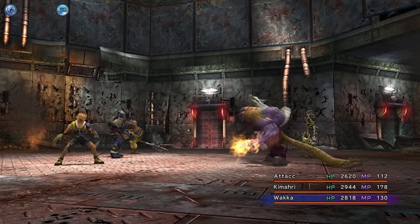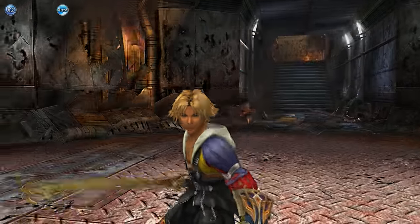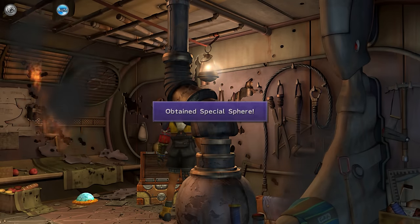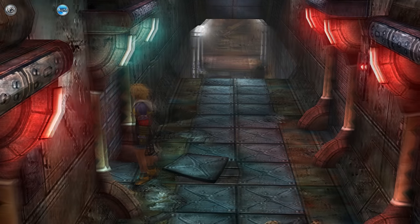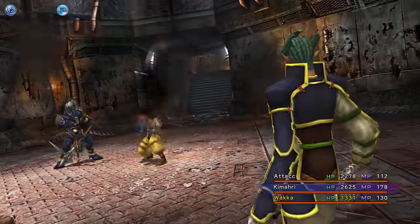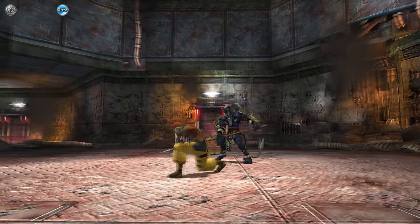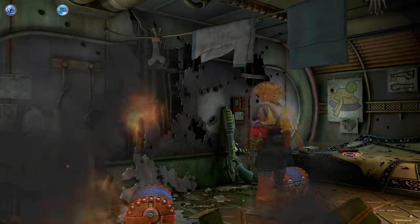One thing about Home: try to make sure you get all the Al Bhed Primers available there. I haven't gotten every single one as I've gone along, but missable ones like those in Home are definitely worth getting. If you have all the Primers, you get 99 Underdog's Secrets - and using 30 of them you can customize Double Overdrive. You might think there's no point in overdrives in this challenge, but if we get far enough to need stat maxing, we might need to make our own stat farming weapon with Double Overdrive and Overdrive-to-AP. So it's worth thinking far ahead.